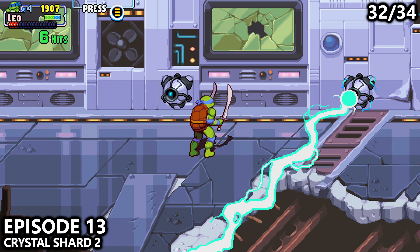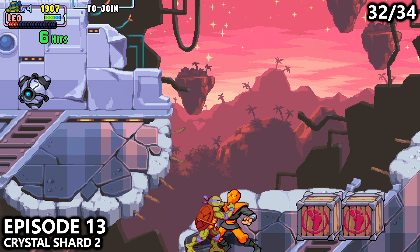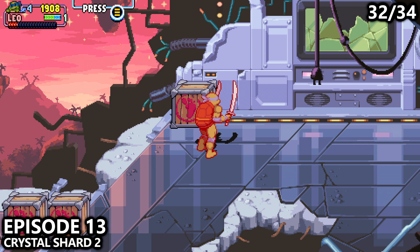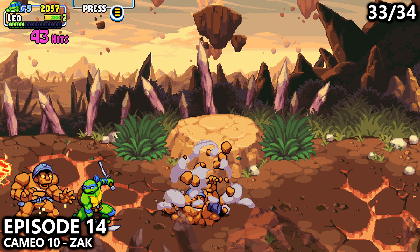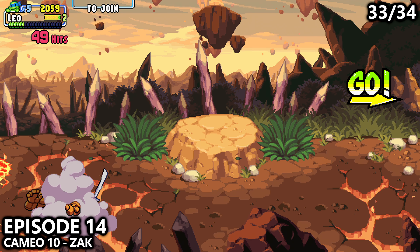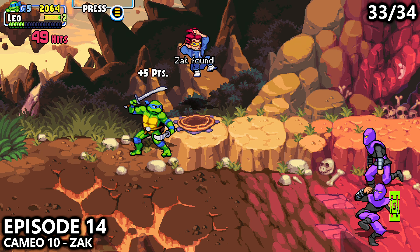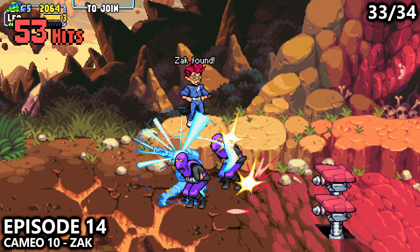Episode 13 has a little bit of a boss battle in the middle of the level, so after that happens, you'll come to this area — jump across the gap after the lasers, and crystal shard number two will be in this box right here. Episode 14: you'll attack some rock enemies and then walk forward. Near the top of the screen there's a plant where we can find our tenth and final cameo, unlocking an achievement or trophy.